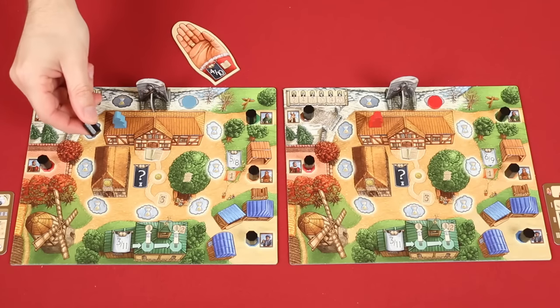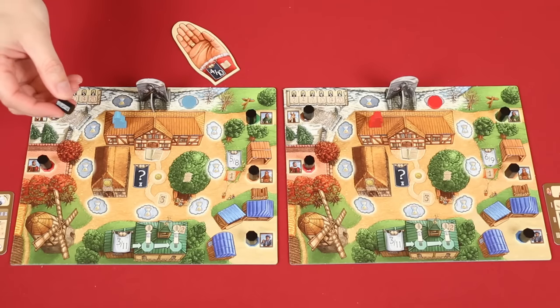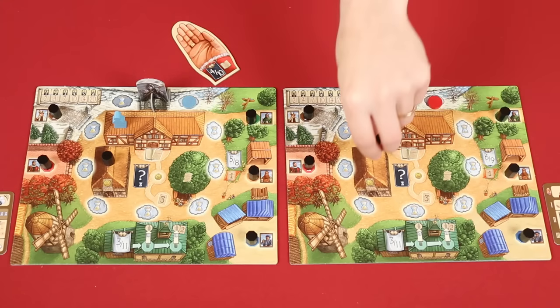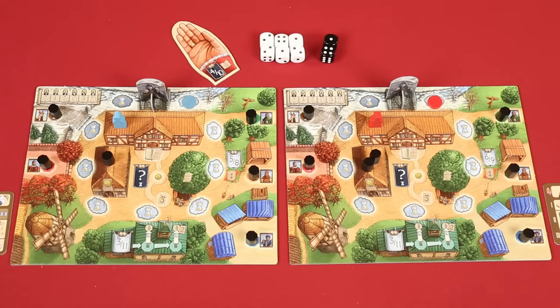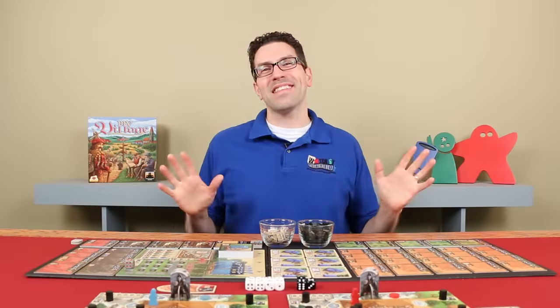These black markers will represent different things in the game based on where they're placed. Here they represent villagers, but they become gold when they're placed on a person's money barn. So these will represent two gold when placed on the second player's barn. Finally, based on the number of players, you'll use a certain number of dice. In a three player game, you'll use only six white dice and two black ones. But in a two player game like we've set up here, you'll use all of the dice. And that's the setup.